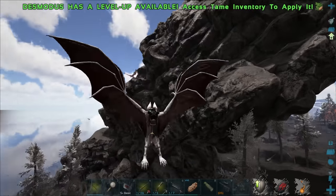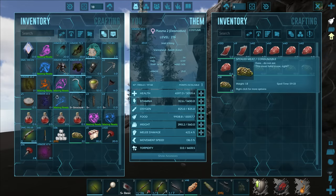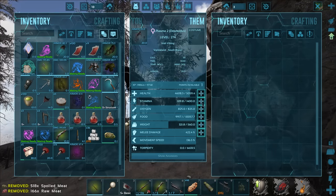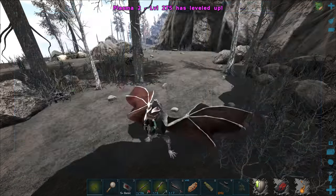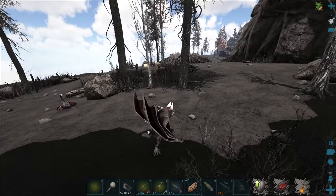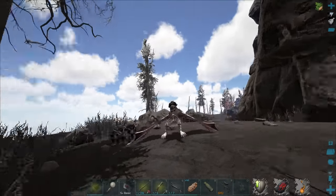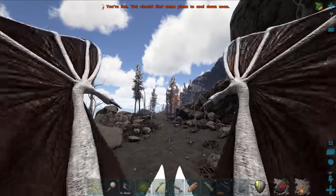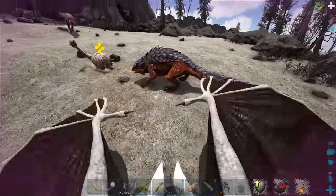That one's dead, and that one is so beautiful but it's now dead unfortunately — it was a 108 though, I wasn't going to tame it. Oh, that's a wyvern over there. I wonder if a desmodus can escape a wyvern. I should probably drop all this spoiled meat that's weighing me down and get some stamina. I'm curious if we can actually outrun a wyvern — probably not. At nighttime you could easily just go invisible and grab the eggs, which is hilarious. Desmodus are so broken.